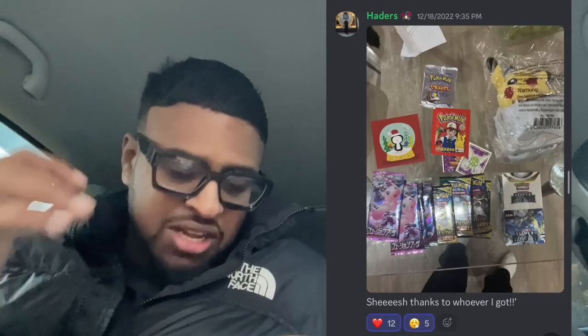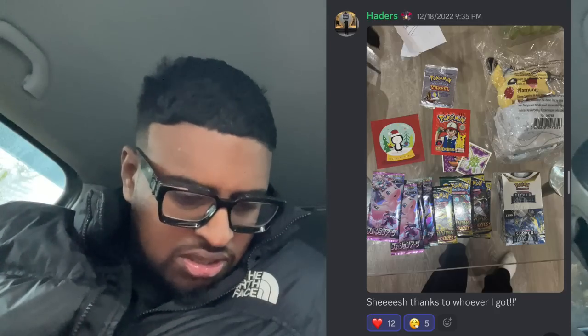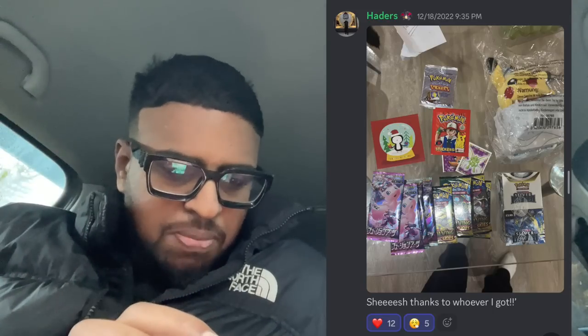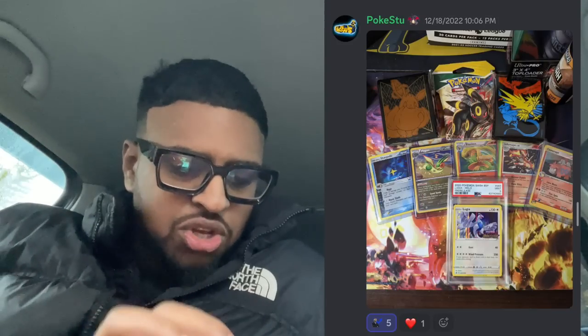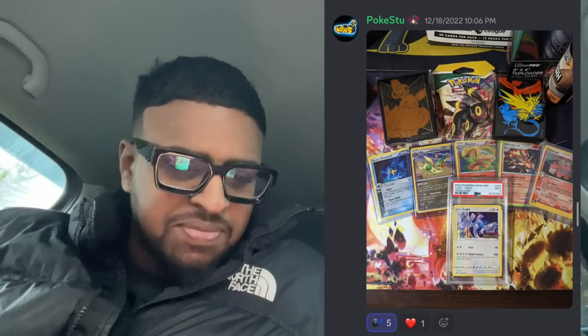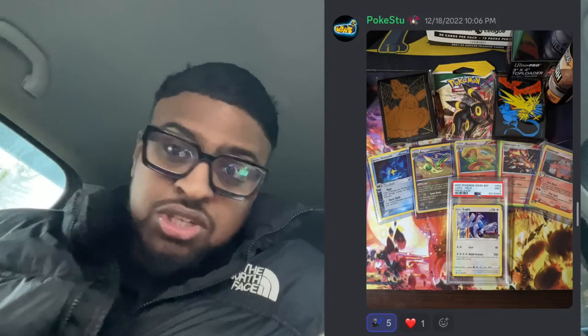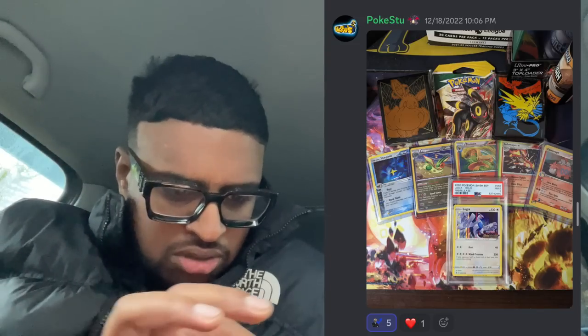Next up we've got Adis — shout out to Adis! He's got one of my favourite cards: a Zapdos from Fossil in a PSA 9 — pretty cool. And there's some Japanese thing sleeved up in a big top loader, not sure what it is, but that Zapdos is a fire card. On to Hatter's — yo, his guy got him the whole booster box! He got some Evolving Skies, Fusion Art, Lost Abyss, a vintage Merlin sticker, and a Christmas-themed plushie. Shout out to Hatter's!